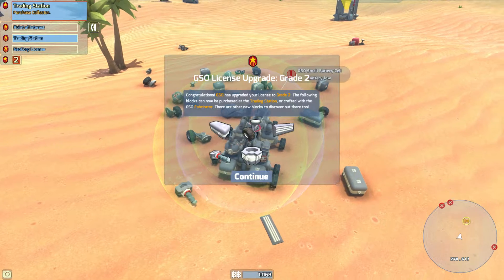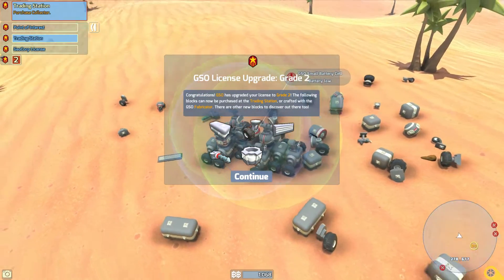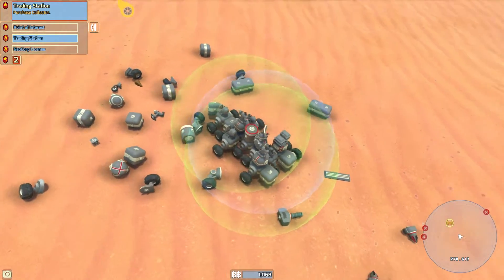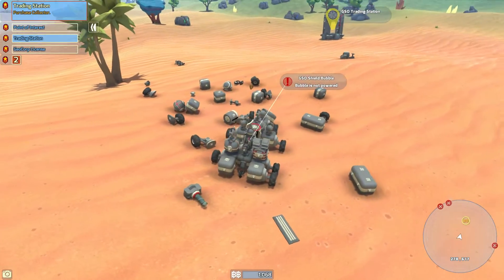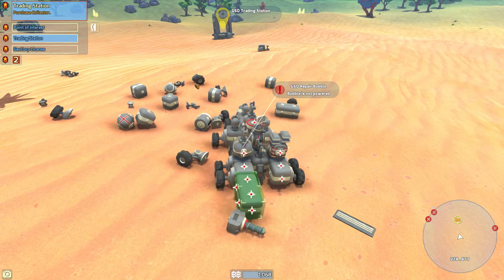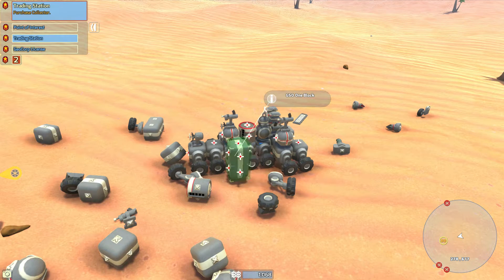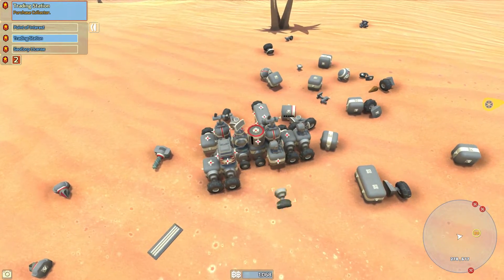We also get the GSO Rock Drill — I think it's the mini drill or rock drill — and then we get a GSO Tractor Pad, which only holds three resources at once but it's what you'll want for the time being. We have a lot of stuff to build a new bot with. I think we're going to keep going though — I don't want to cut this too short since we haven't been recording that long. Let's go ahead and attach this stuff.